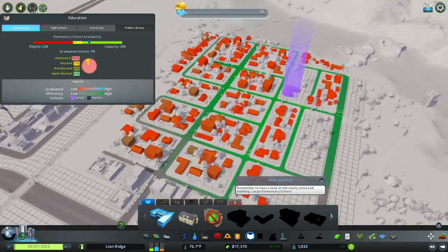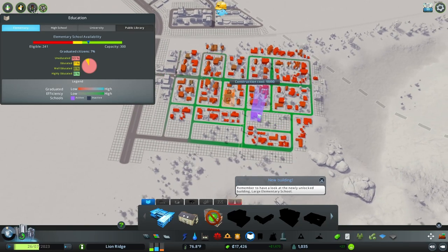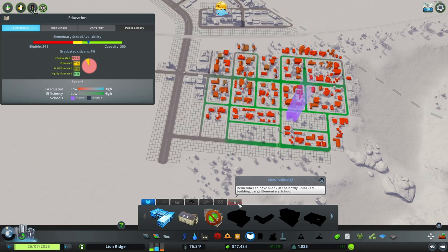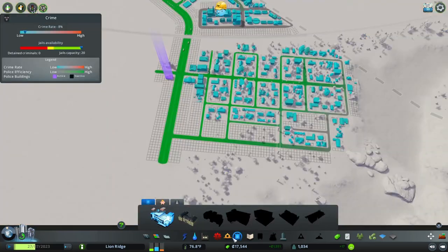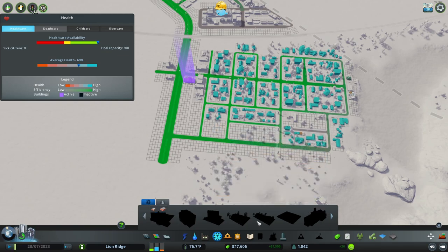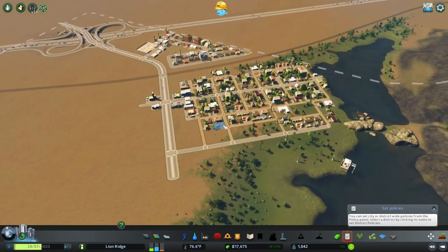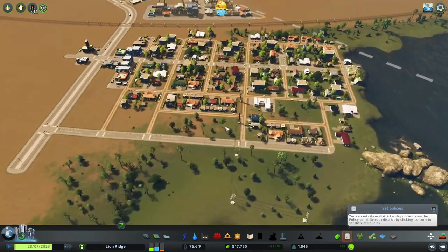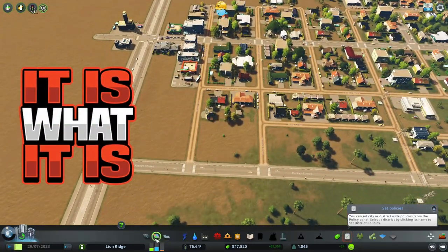We have perfect coverage for our elementary — we still have good availability. I don't think I need to expand anything there. We did unlock the large elementary school but we don't need that. I feel like we should have unlocked the cemetery — oh, we don't unlock those until 2,600. I feel like that's a long time, but hey, it is what it is.